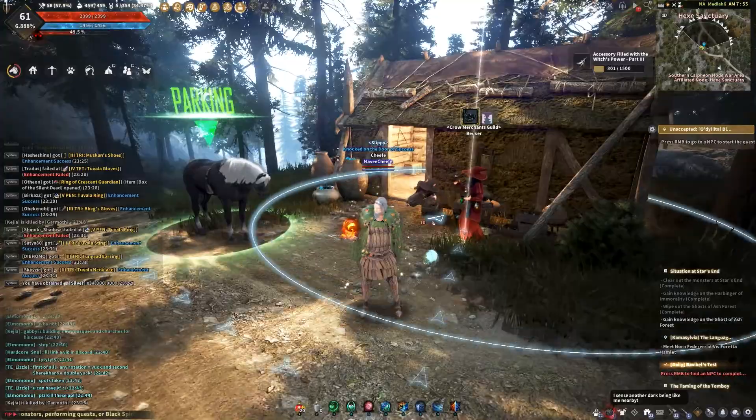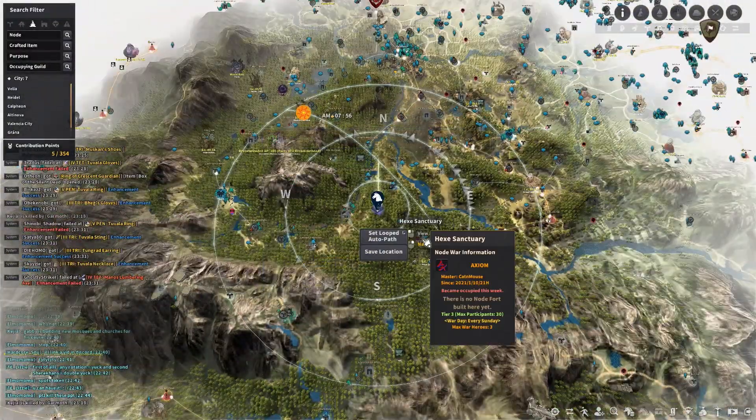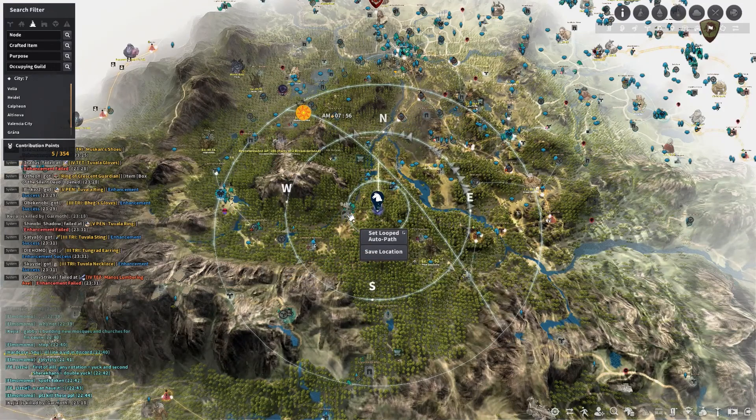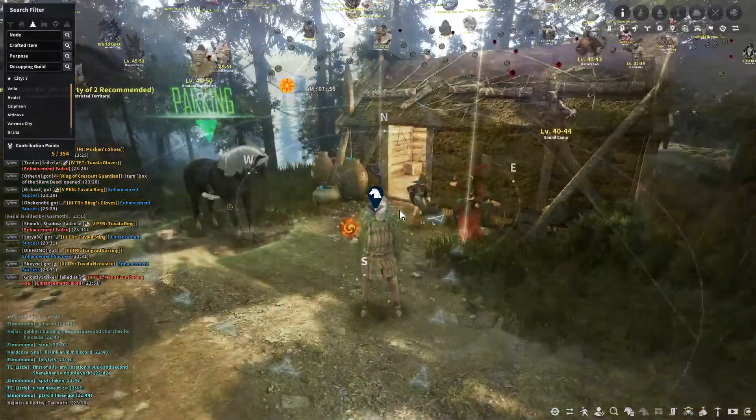So what we're talking about today is gathering insectivore plant powder. The location I use to do this is at the entrance to Hex Sanctuary, northeast of Behr, right near the NPC Becker.